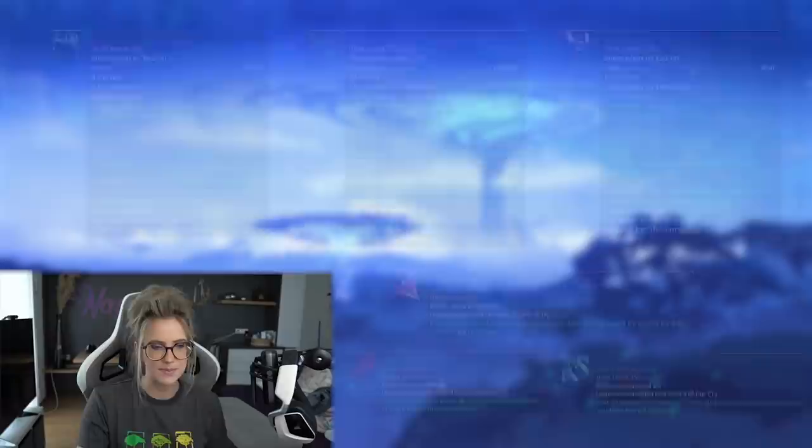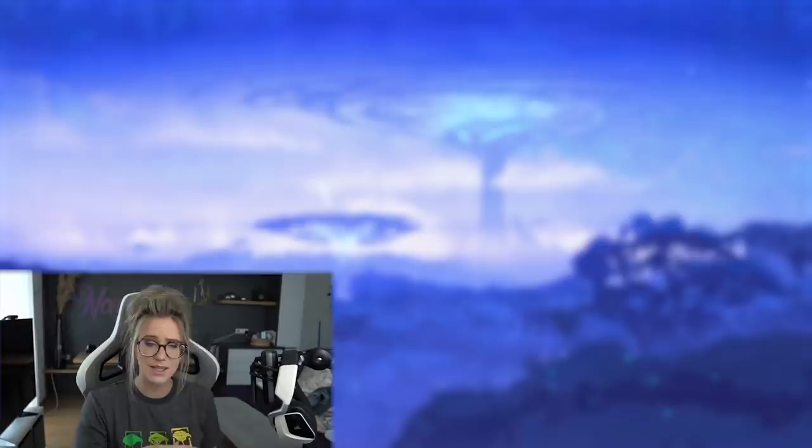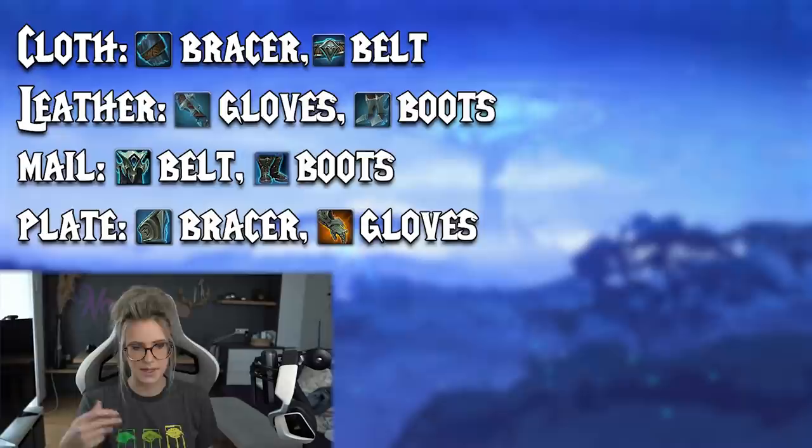Every helm, shoulder, and chest that drops in the raid has these Domination socket slots, and additionally there are two more items with these socket slots depending on your armor type. So that means you can have a total of five Domination sockets in your gear at any given time.